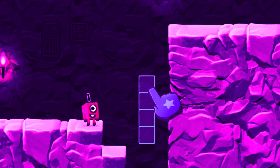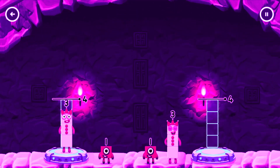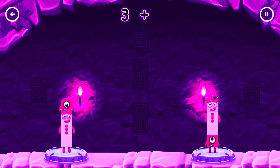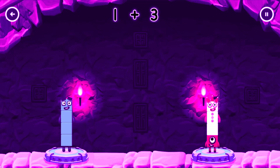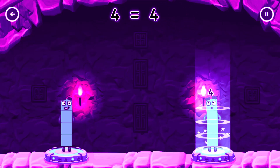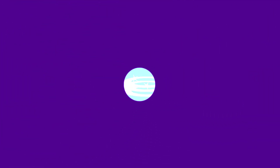Tap now! Share the number blocks evenly to make two groups of four. Three, one, one, three. Three plus one equals four! Four! Four! Equals! Four equals four.